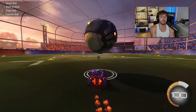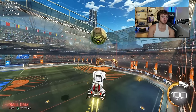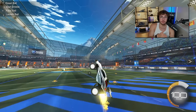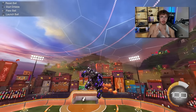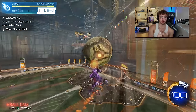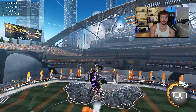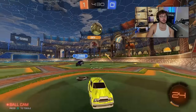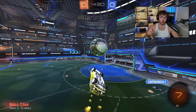Next mechanic in champ: directional air roll. When I first learned mechanics in champ, I started with air dribbles, double taps, and ceiling shots. But if I could go back, what I would do before learning any of those things is start with directional air roll. When you get better at directional air roll first, all of a sudden your double taps are more accurate, your air dribbles are better, and your flip resets are better because you can actually control your car in the air. In 2024 it's pretty much mandatory at the high ranks — at least one directional air roll.